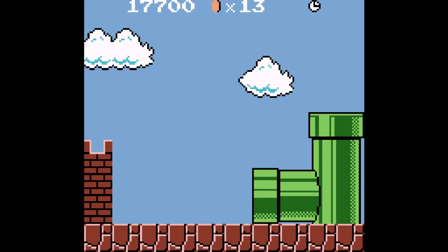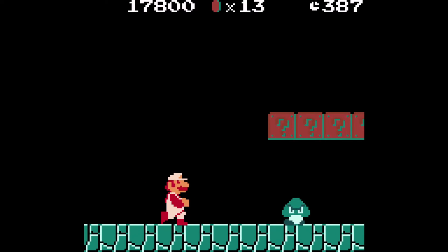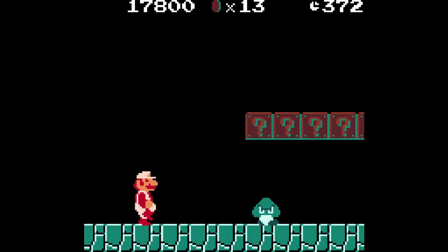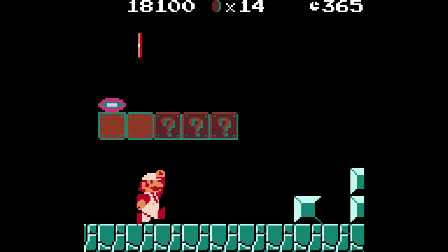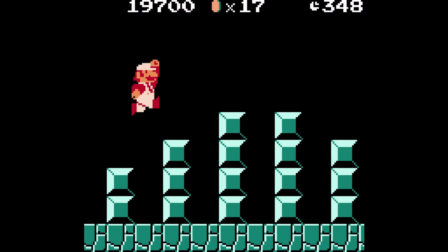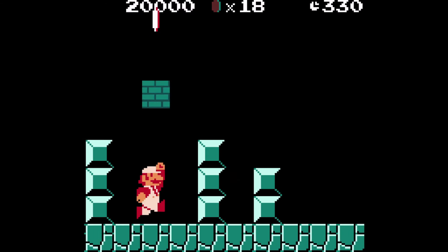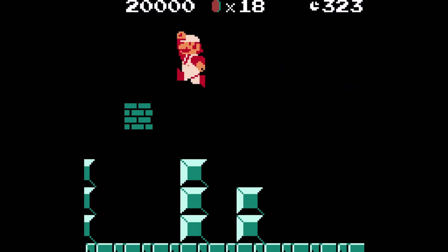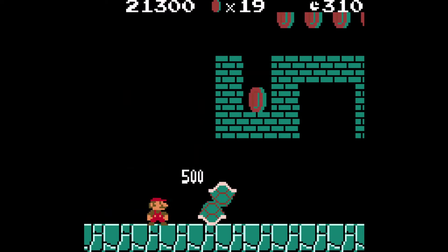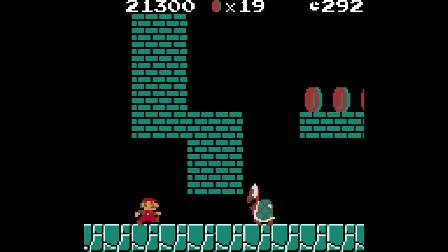Now we're going to the pipe level where the color is reversed. There are five lucky blocks here and a flower, but it will only give a thousand points because we're still plum Mario. We kill another goomba, then there's a lucky block break, and killing the Koopa Troopa causes us to lose plum Mario and shrink down to small Mario.